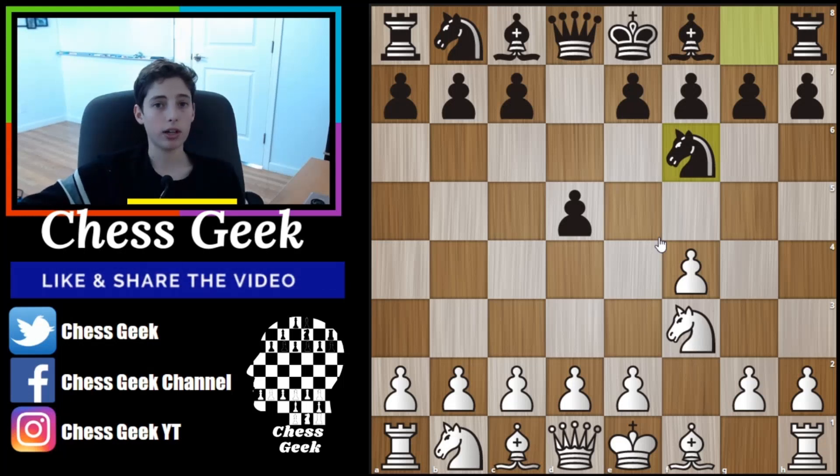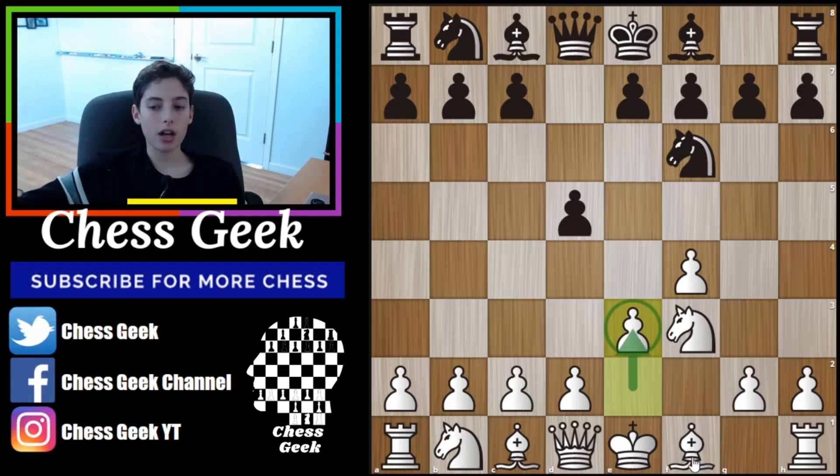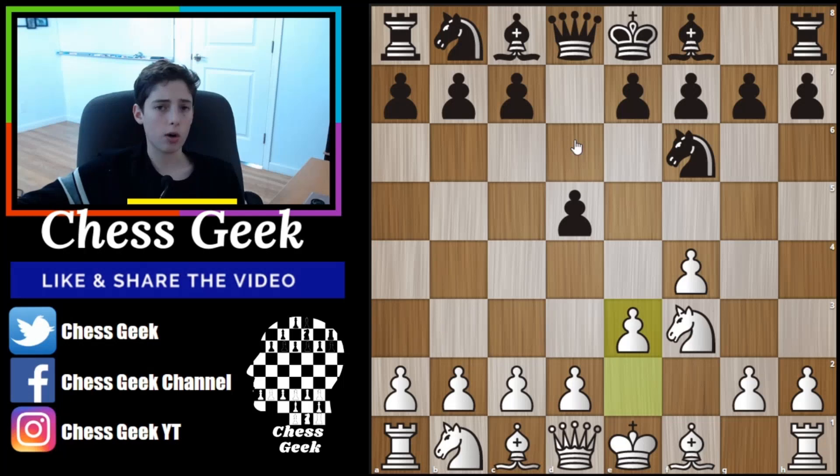You're going to play this move here because the light squares are not going to be something you want. You don't want a light square bishop, because until at least the beginning of the endgame, all the light squares will be taken by black's pieces, which means your light square bishop is going to be completely useless — essentially like a pawn. So if you can trade your light square bishop, which is terrible for you, for black's great light square bishop, that's a wonderful trade.